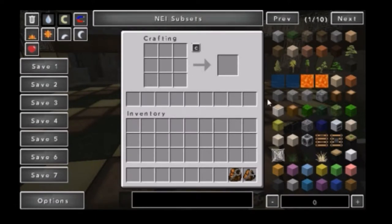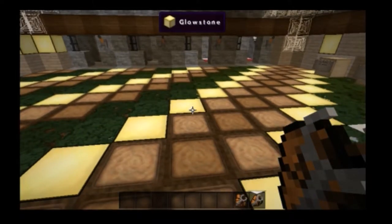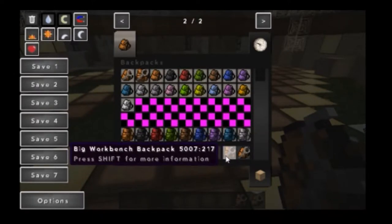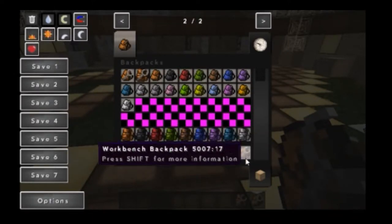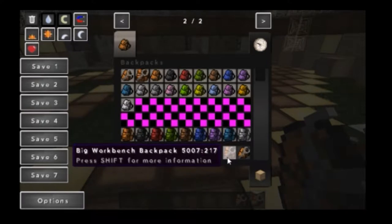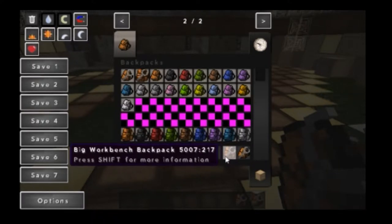You have the slots for holding stuff if you want. And then to craft the big workbench backpack, it uses different types of leather and string. Let's just show you.